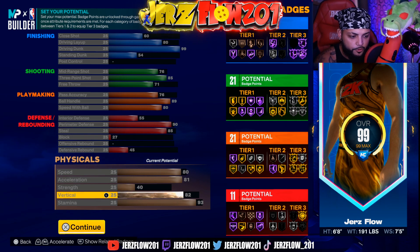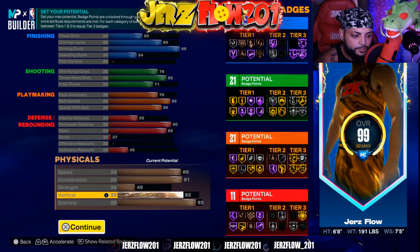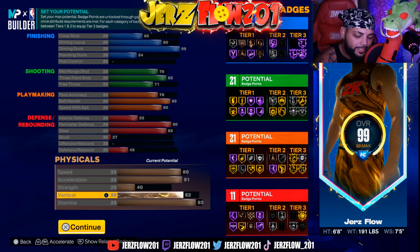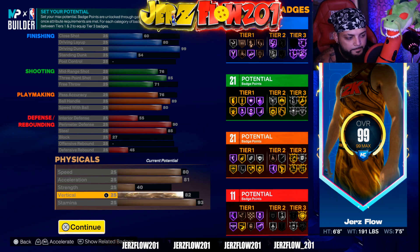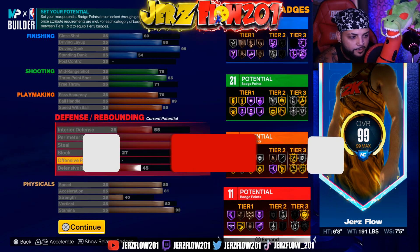Don't forget you get the plus four for the physicals. A lot of people say it doesn't show up on the numbers, but it's under the hood — Mike already talked about this. Stamina is 93. You could mess around with these numbers but I feel like this is the best where it's at.